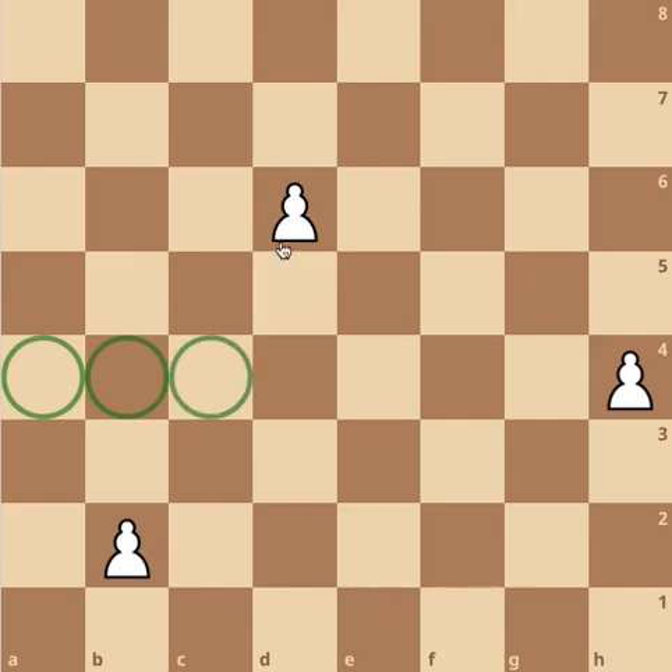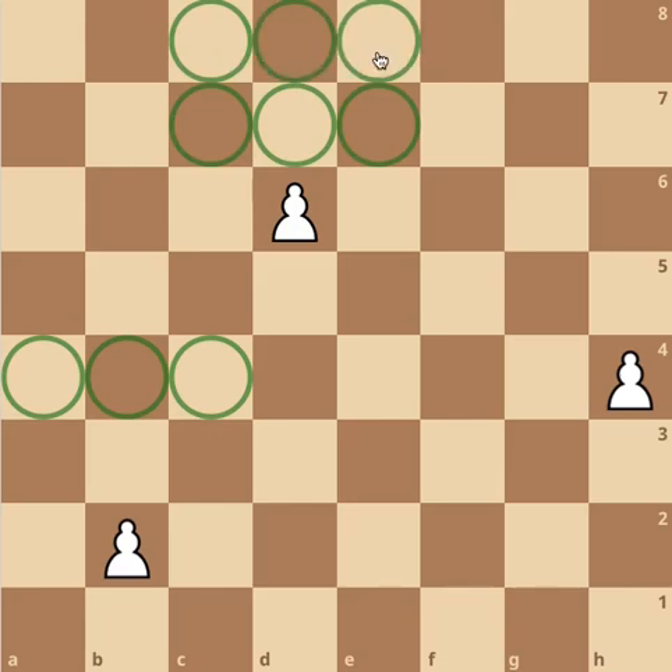The critical squares for all pawns on the 6th rank are the three symmetrical squares on the 8th rank as well as the three symmetrically placed squares immediately before the pawn. The critical squares for this pawn on d6 are c7, d7, e7, c8, d8, and e8. And lastly, for the pawns on the rook files, there are only two critical squares on the adjacent file on the 7th and 8th ranks. The critical squares for the pawn on h4 are g7 and g8.